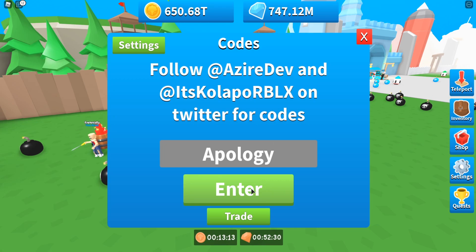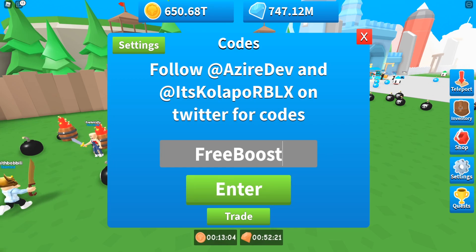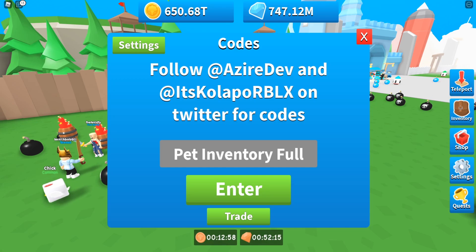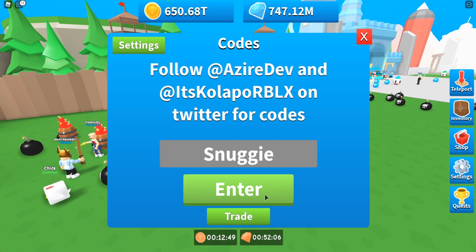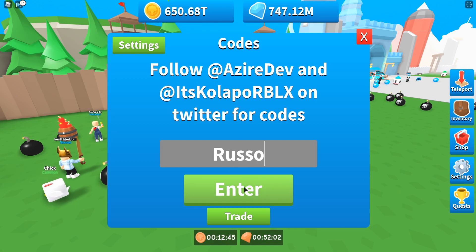Then we have code 'apology' — redeem that one as well. We also have code 'free coin boost' — redeem that one. Then code 'free boost' — redeem that one too. Then code '5k likes' — redeem that one as well. Then we have code 'razorfish gaming' — redeem that one as well.